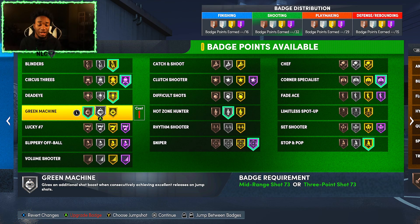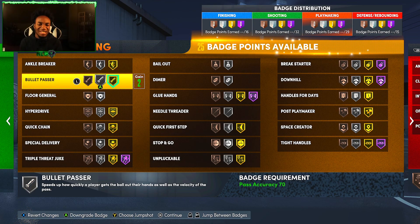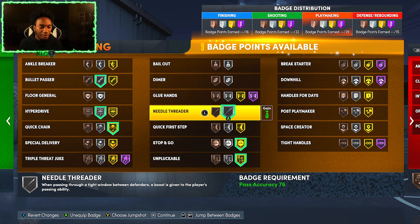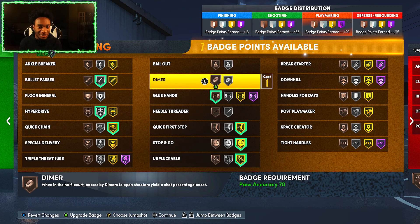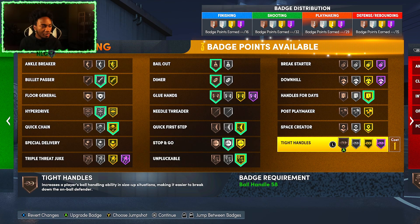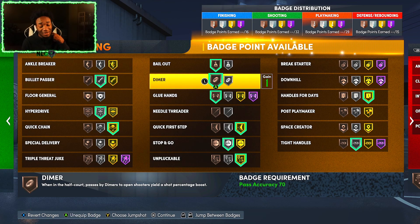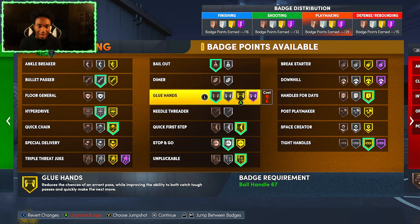With eight extra badges I'm gonna go Green Machine Gold, Catch and Shoot Gold, and three more — Limitless Spot Up Gold. Green Machine to Silver so I have 40 badges. For playmaking: Gold Bullet Passer, Hyperdrive Silver, Unplugable Gold, Stop and Pop Gold, Quick First Step Gold, Glue Hands Bronze, Bailout Gold, Tight Handles Silver. I'm taking off Dimer because I have the play takeover — I'd take play takeover over Bronze Dimer any day of the week.